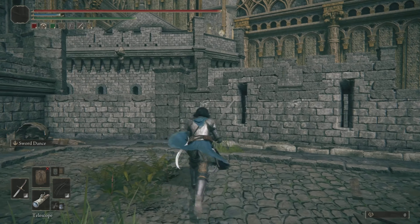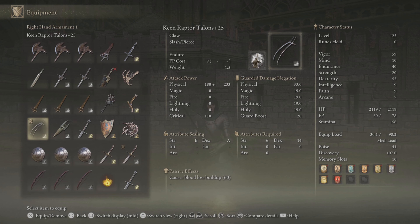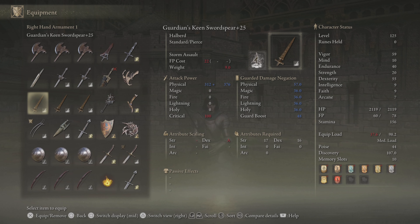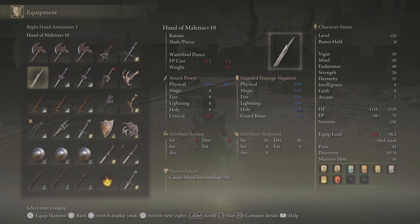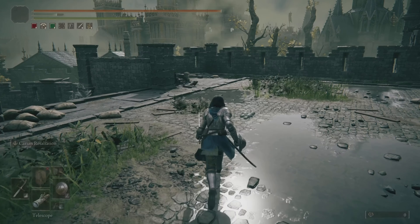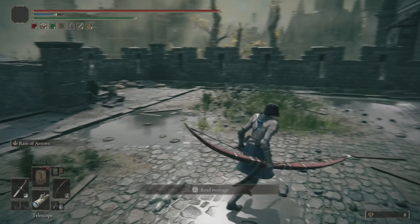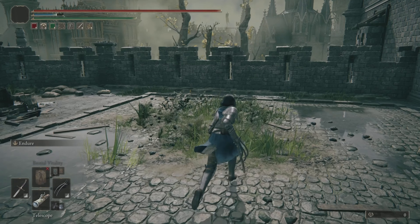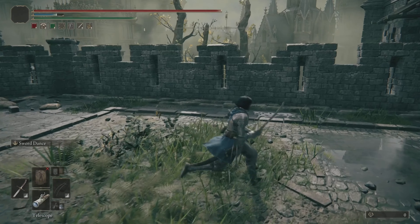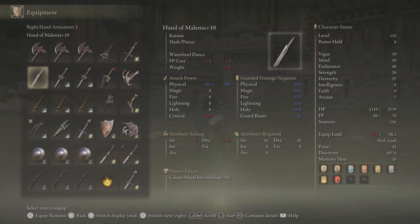This allows me to have very close by — say I'm on my scimitar — I'm able to pull out the endure or any of these things. I can pull out a good running attack, I can pull out something that potentially threatens to one shot, I have a high hyper armor get-off-me tool, I have parry and retaliation, and all the way at the top I have my great bow. The reason we have three rows is that there are three things I wanted to try out in the main hand.